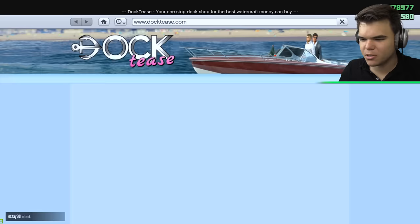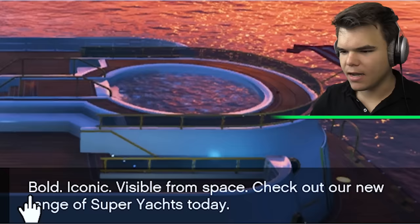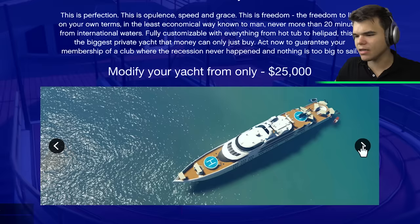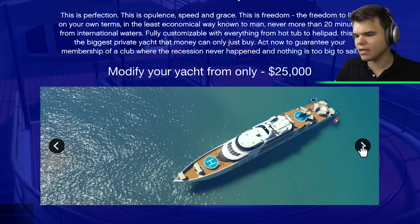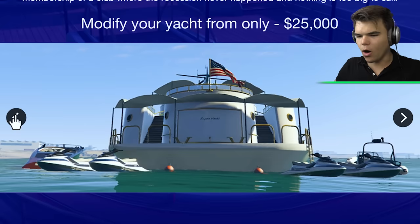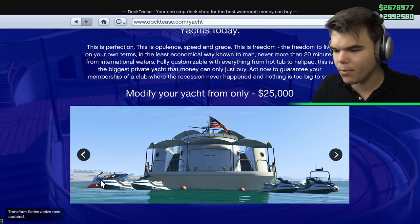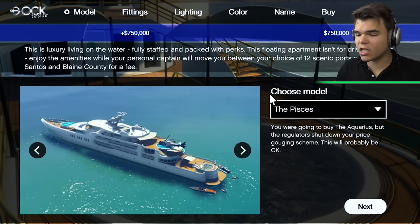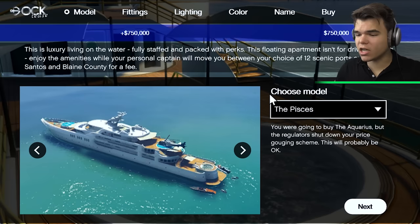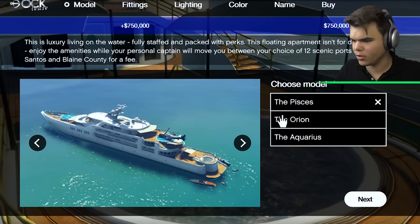Time to buy a yacht. We're going back to Docties because they have got an ad where you can buy the Galaxy Super Yacht. That's right - it's a bold, iconic, visible-from-space super yacht. Have a look at these yachts - this is not even a boat anymore, this is a freaking ship. And it comes with jet skis. So we can choose a couple of models. This one is called the Pincess and it's got the helicopter on it - pretty cool. Jacuzzi in the back, another heliport at the front, and a couple of boats on the side.